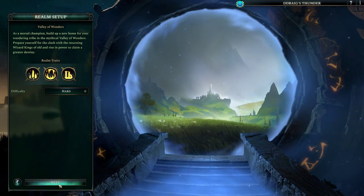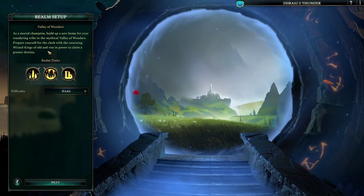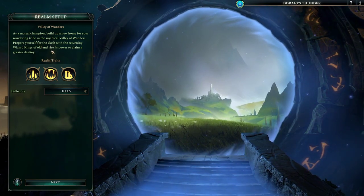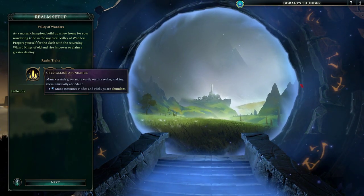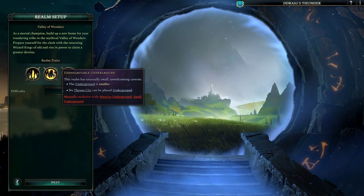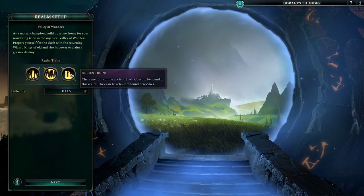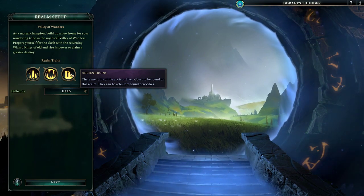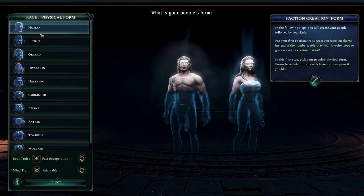We will attempt to incorporate that into our parallel series. We're going to jump into the story round now. We're going to play this on hard difficulty — we did the beginner scenario on medium which was kind of a walkthrough — so we're chucking this on hard. In this Valley of Wonders, as a mortal champion, build up a new home for your wandering tribe in the mythical valley of wonders, prepare for the clash with the returning wizard kings of old, and rise in power to claim a greater destiny.